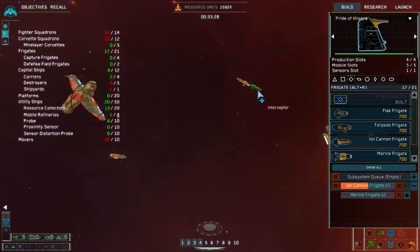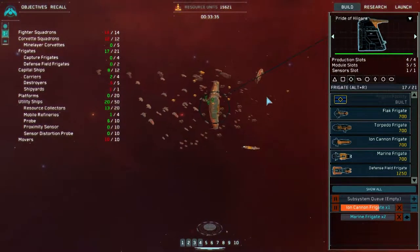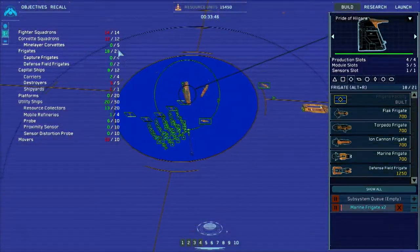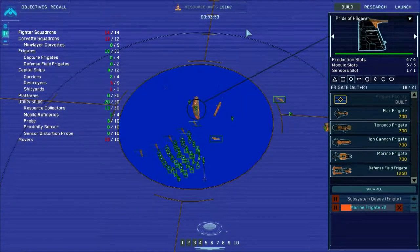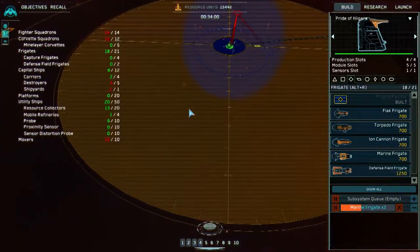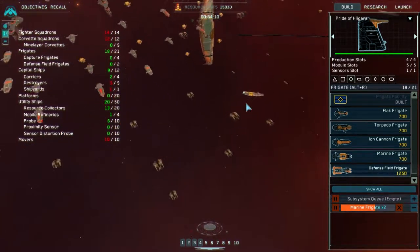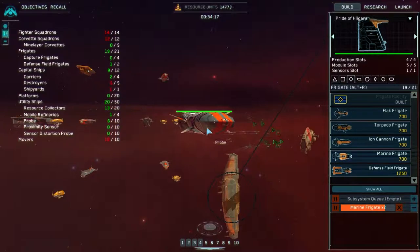Resource collector standing by. Group one reporting — there we go. That's just... yes. Wait, what? That's miles away — like, really? Iron cannon frigate complete. And also, destroy the remaining Vaagur, but eradicate the hyperspace gates. Wait, why is that suddenly there? There's also another one over there. Odd. Just have probes chilling in the fleet there — hello, how are you doing? You can hear them beeping away. The amount of detail on even just a little probe is insane.